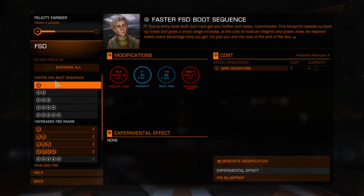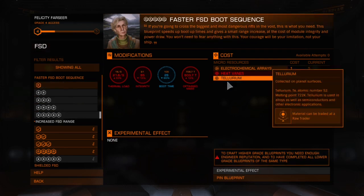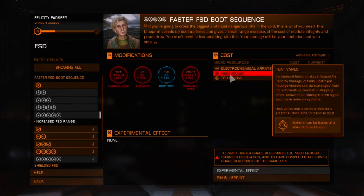For example, if I wanted to perform this modification, I would spend one grid resistor for one grade 1 roll, and I currently have nine. The higher the grade of the modification, the more it costs — grade 1 is always the cheapest, and grade 5 costs significantly more. If you do not have a specific material, hovering over it will tell you where to find it, and it will be highlighted in red.